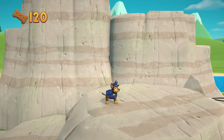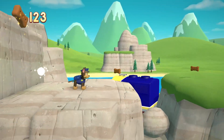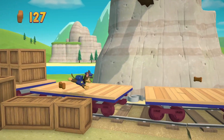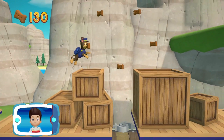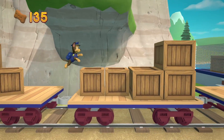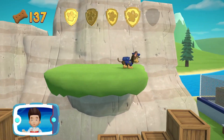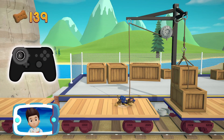Great job! Way to go! There's a golden paw print close by! A golden paw print — you got it! Collect all of the golden paw prints. To pull the rope to the left, move the left stick!